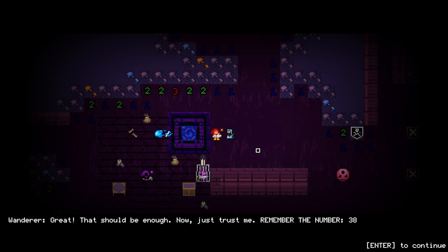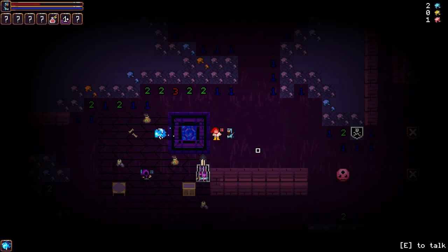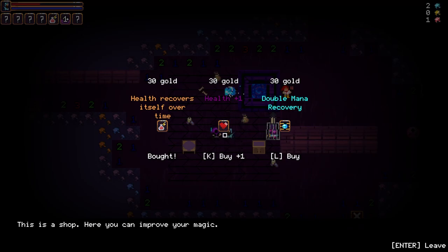Should be enough now. Number 38 says: you now need to find a magician friend who can improve your health, but not for free. Each health unit is worth 30 gold. Push your health to seven units and come back. Number 38, are you the magic dude? Yeah, it is.